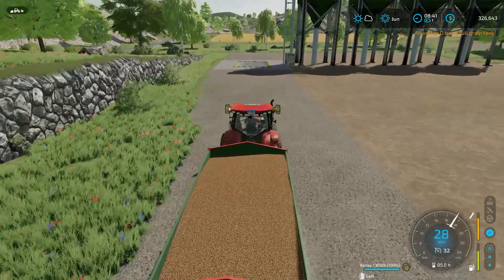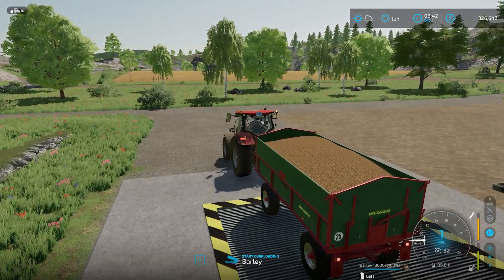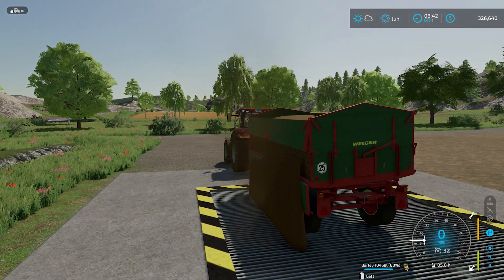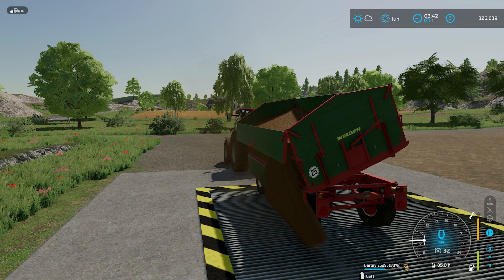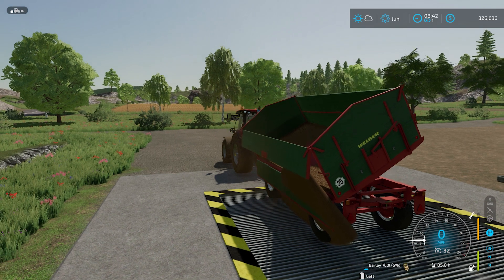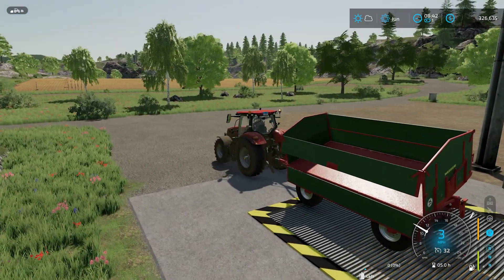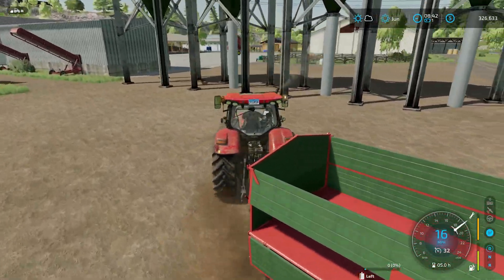That's the cool part about this game — you can play it a million different ways and none of them are wrong. It's just how you like to play it. That's a huge draw in my opinion with Farming Simulator. You don't want to dump grain from the side of the cart? Dump it from the back. You want to play with huge 50-meter wide headers? Go for it. You want fast farming? Go for it. You want to play ultra super realistic? Go for it.